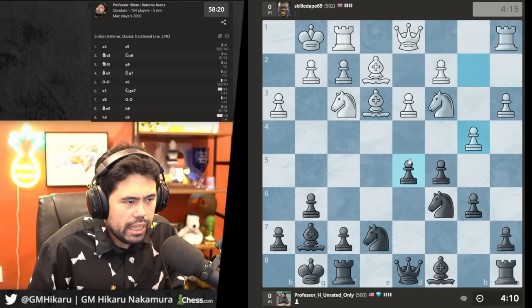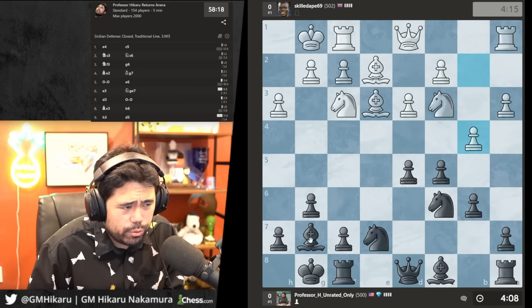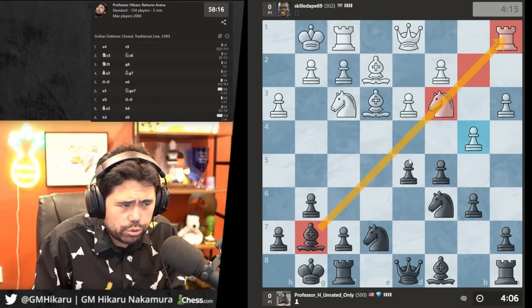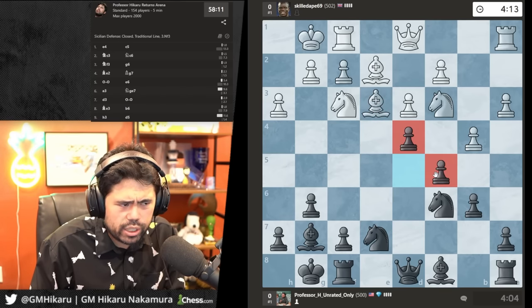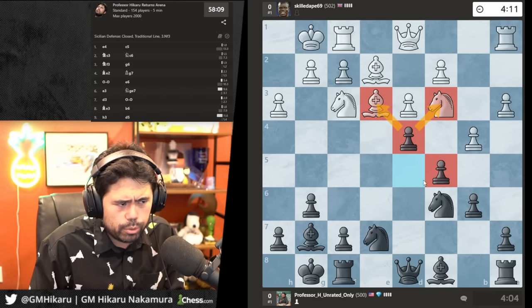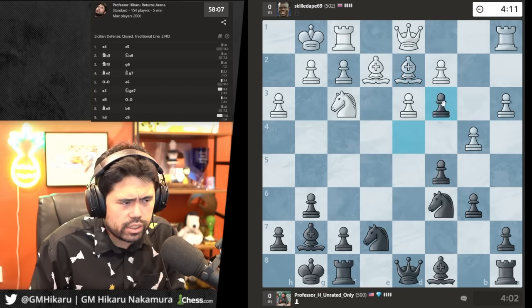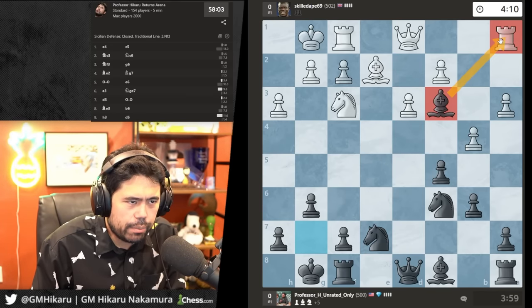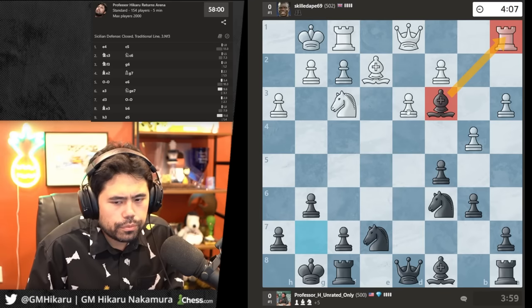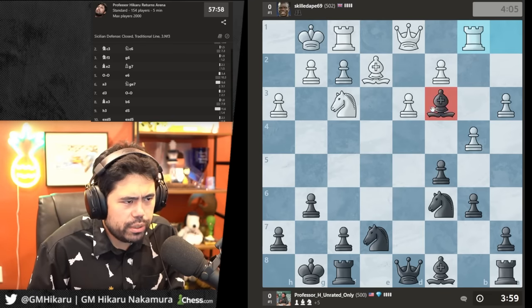Knight f5 hits the bishop; he plays b4, which hangs the knight — which is why you have to be very careful if your opponent ever fianchettoes the bishop. I'm not going to take the knight here; I'm going to play d4 because this is a much more common theme you'll see in beginner games — trying to fork pieces in the middle with pawns. We take, the bishop guards the pawn, he doesn't see the long diagonal, and the sniper just eats the other sniper. We're up two pieces.